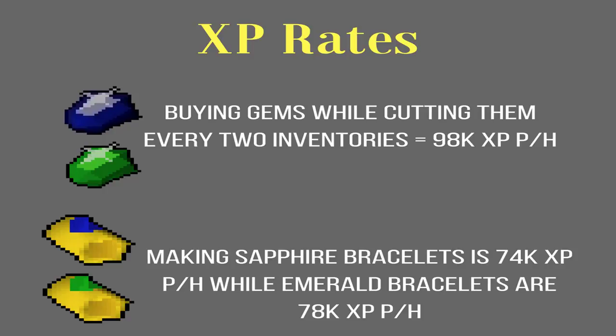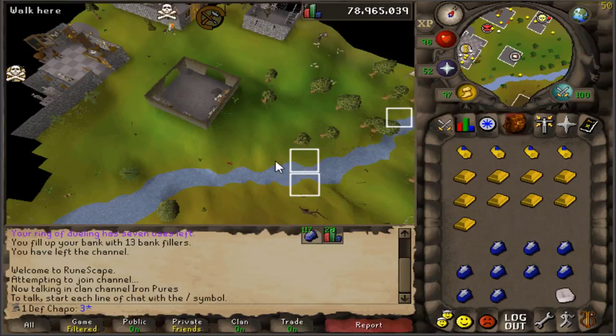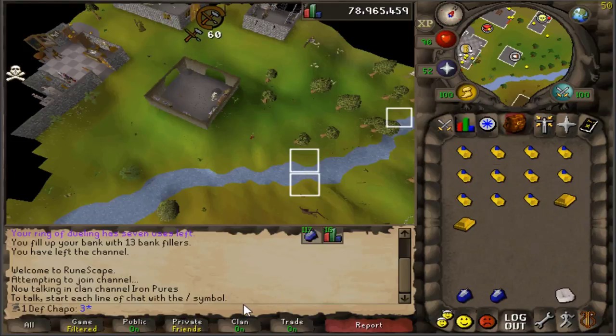Adding those together and averaging it out, it comes to around 85k XP an hour counting both processes, which is pretty good. With the 3 mil cash start and around 267,300 tackle, you're gonna end up spending about 4.9 mil worth of GP on gems and gold bars. When you high alch them, you get 4.373 mil back — that's around a 600k GP loss for 668,715 XP from this sample size.